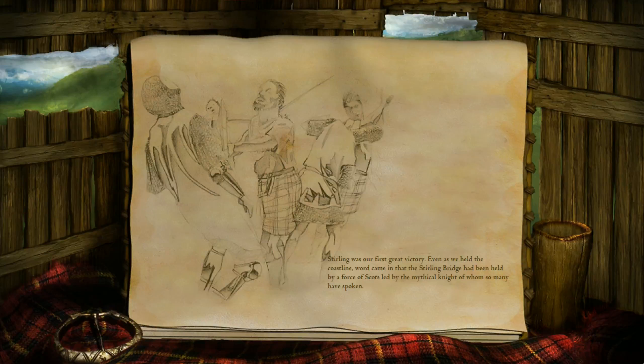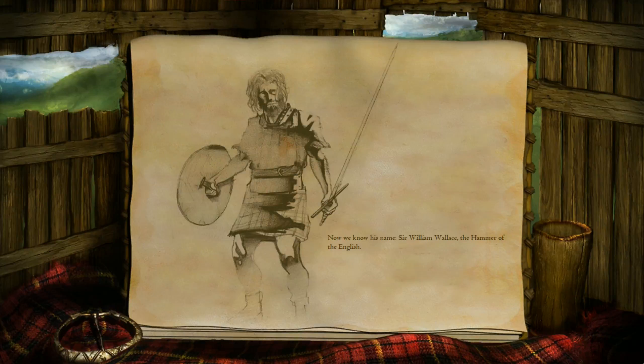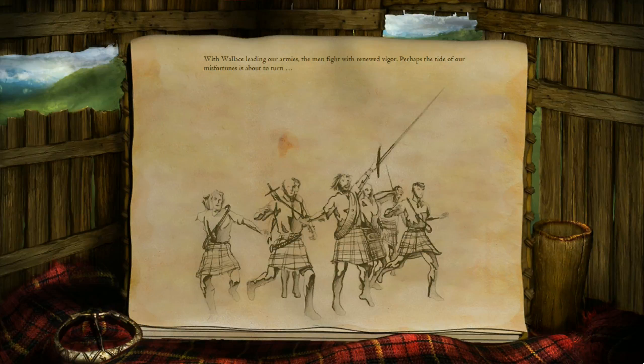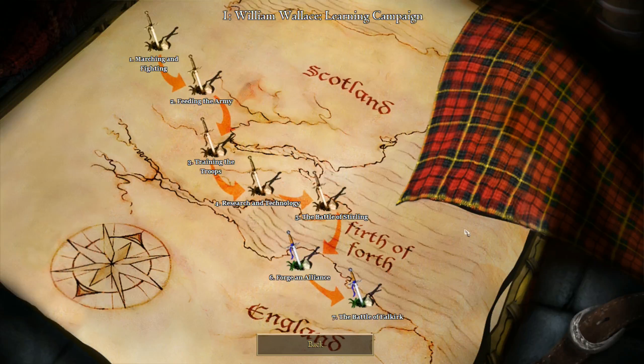Stirling was our first great victory. Even as we held the coastline, word came that the Stirling Bridge had been held by a force of Scots led by the mythical knight of whom so many have spoken. Now we know his name: Sir William Wallace, the Hammer of the English. Edward Longshanks names Wallace a traitor and a criminal, but Sir William replies that he cannot be a traitor since he never swore fealty to an English king. With Wallace leading our armies, the men fight with renewed vigor. Perhaps the tide of our misfortunes is about to turn. Okay, see you guys next time.